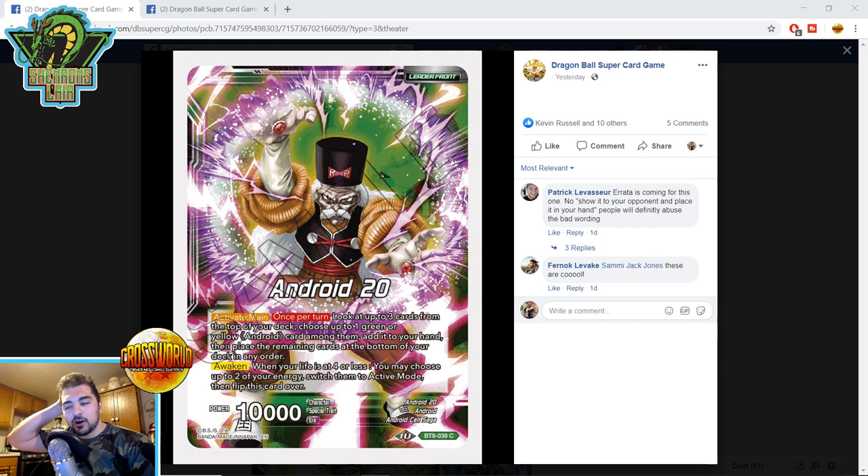What's going on Dragon Ballers, welcome back to another video. It's a new week, we're looking at new cards catching up with all the green yellow spoilers. I believe we're getting the rest of them on January 15th, just a few days from now before the Chicago regional. There's some really cool stuff to discuss, particularly regarding the OG cell chain and the Jiren stuff.